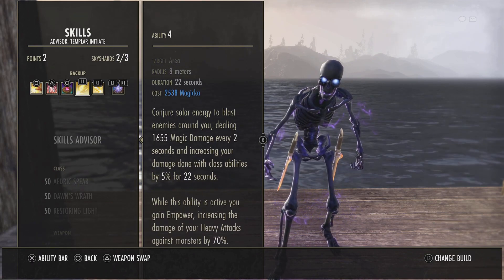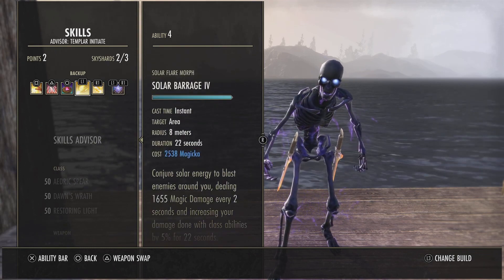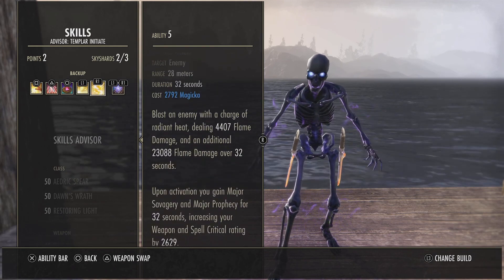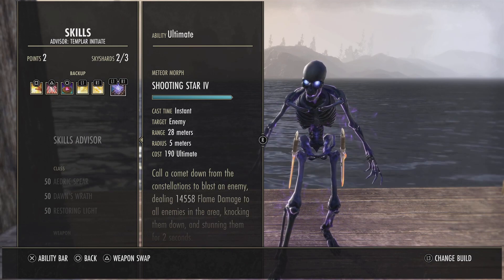Solar Barrage got buffed — on top of the damage it does, it increases your damage done with class abilities by five percent, so it's a really strong skill. Keep it up during your execute as well since it empowers that too. Vamp Bane provides major prophecy, does okay damage, and the DoT lasts about 32 seconds. Shooting Star is our back bar ultimate — we want to use this before we get into execute.